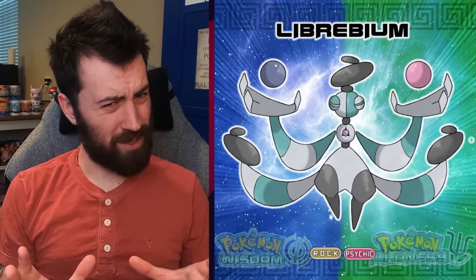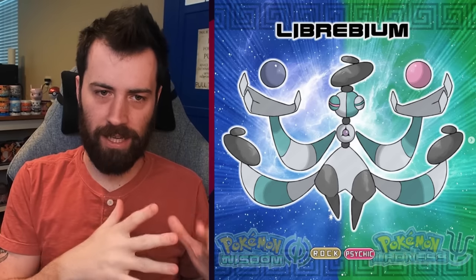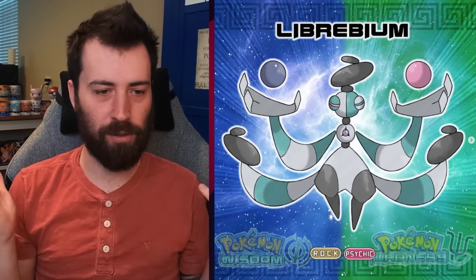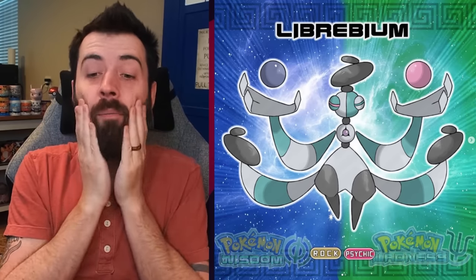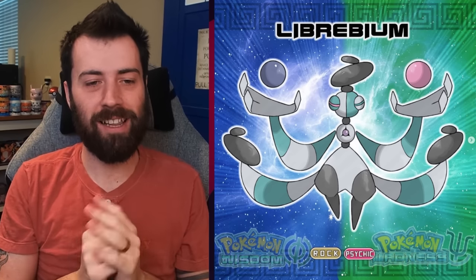Next up, we have Librebium — Libra! So we had Aquarius, and I'm assuming the last one was supposed to be the Leo constellation, and now we're at the Libra constellation. I wonder if we're going to get all of the constellations — that's really cool. It's a Rock Psychic type Libra Pokémon, and the way they're handling the balance... Mats, you are so clever. That's super clever. I really enjoy that concept.